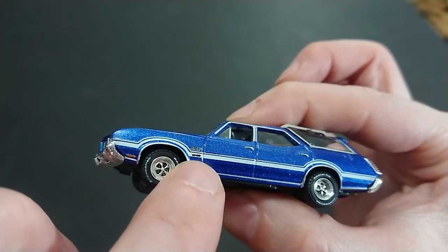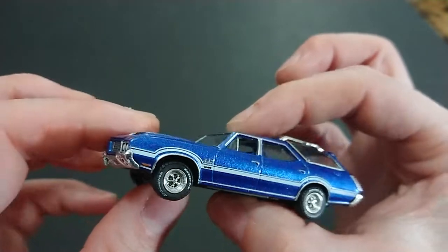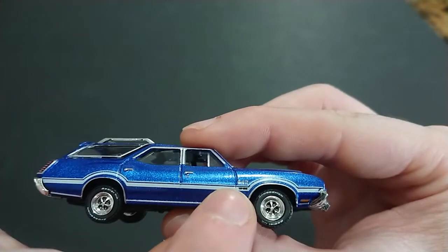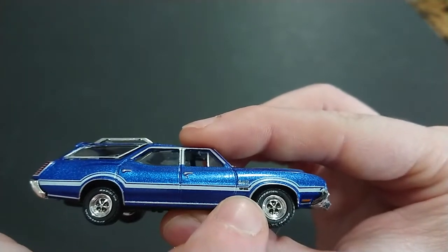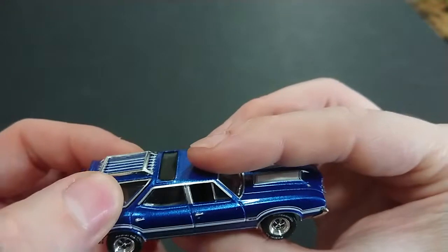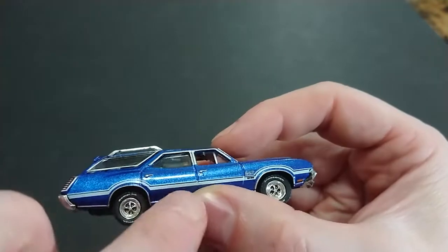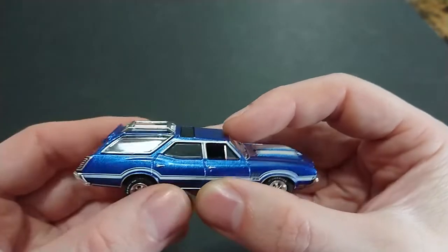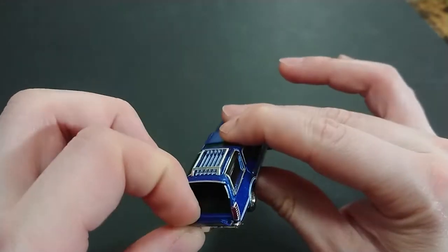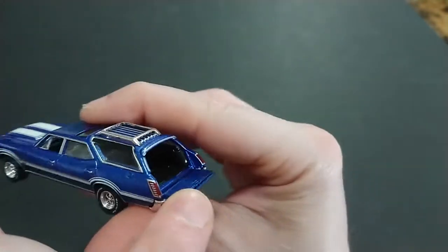The W30 is a little bit fuzzy. Turning to the other side — the 442 is much clearer and the W30 is the same amount of fuzzy. Unfortunately, you can hear it — the window is moving a little bit and you can see the gap up there, so that's not really well done.